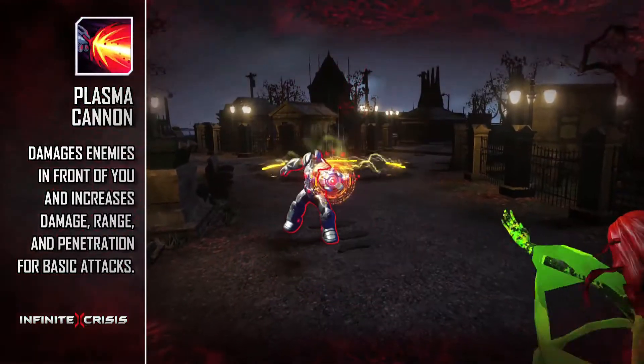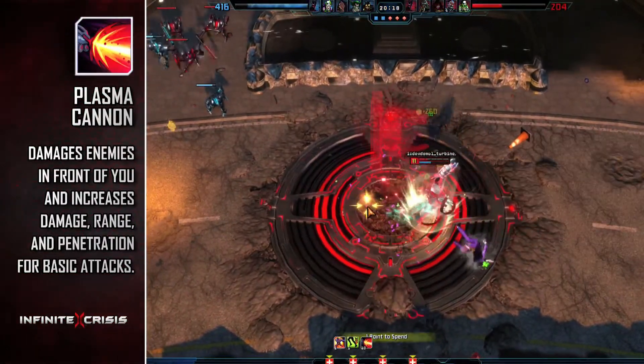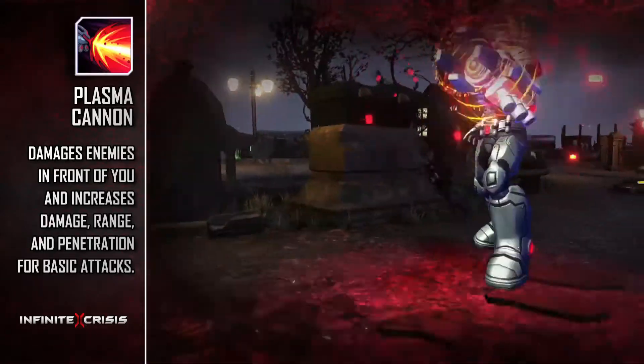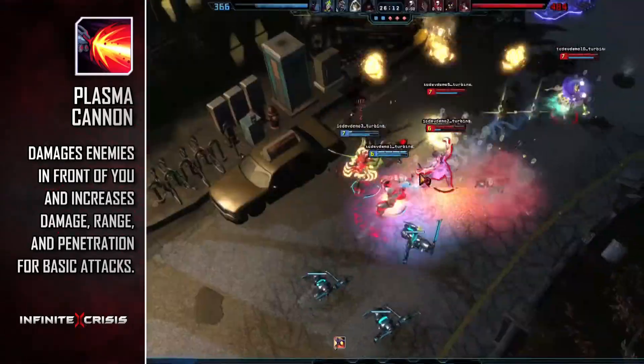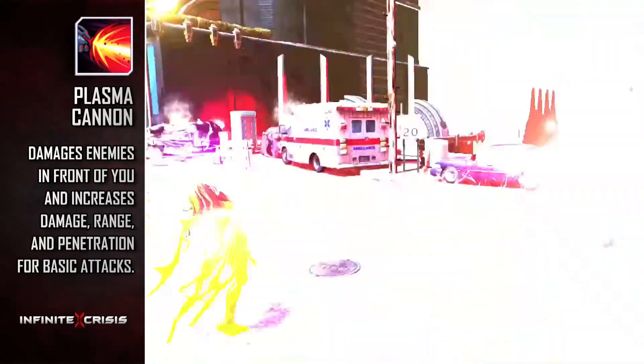Cyborg's ultimate is Plasma Cannon — a devastating blast of plasma energy that inflicts high attack damage to all enemies in front of him. Plasma Cannon has a longer range than his basic attack and a much wider range than his Tracer Shot.